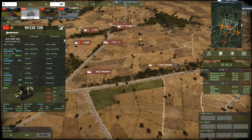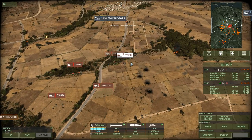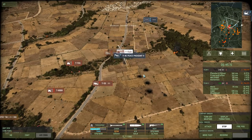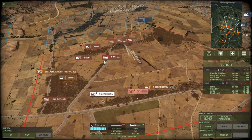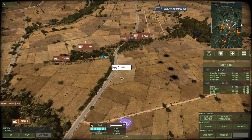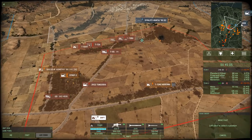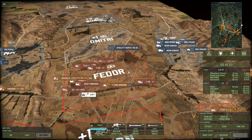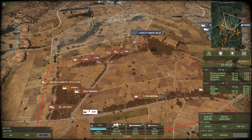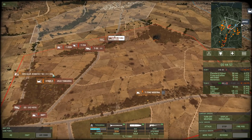Let's get in a Tor for some medium range AA. That almost got me. So now we've pushed up far enough here. Got a BMPT to clear out that forest for me. Maybe we can push into Dimitri as well — that would be great. This thing has fired so many rounds it's almost out of ammo.